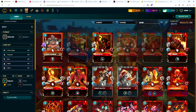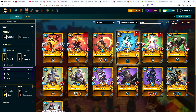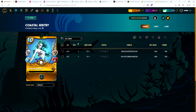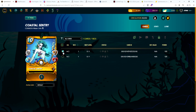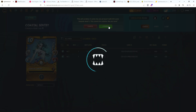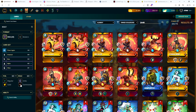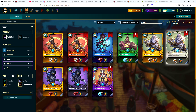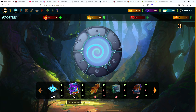Let's take a quick look at our soulbound cards — what do I have for rares? Okay, so that was my second Coastal Sentry. I think I can — yep — I can level that. Let's go ahead and combine it to level four, so now it should get an extra attack. That's going to be huge, I use this card all the time, and this will also help me in the guild brawls. Happy with that. The other thing I want to check real quick — let's look at summoners. I need two more summoners for Life to get that to level three. Okay, let's go ahead and open that Chaos Legion pack.